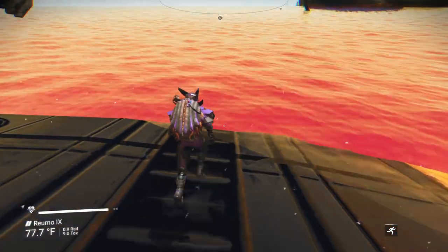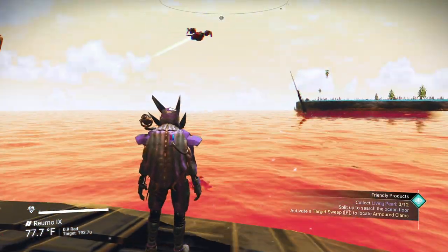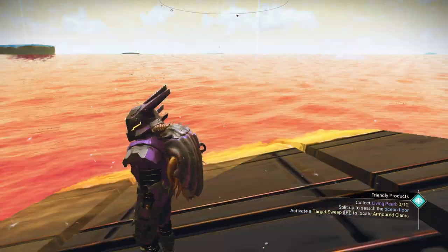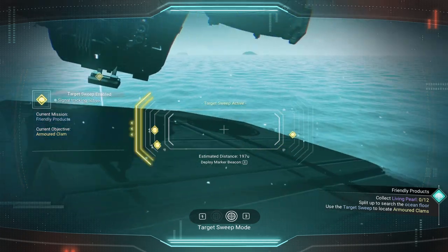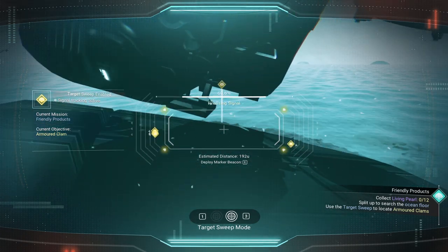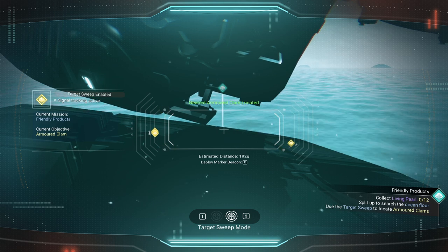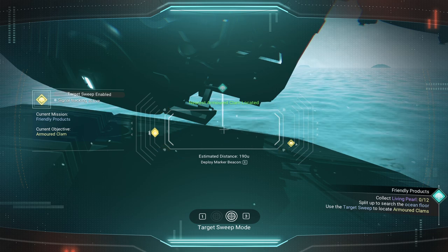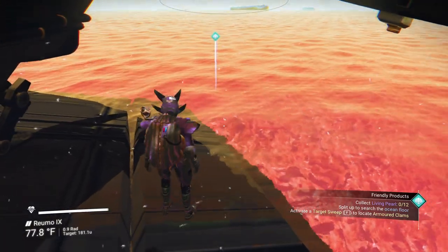It doesn't seem to be directing us toward that spot. Seems like we can go anywhere — it's telling us to go this way. The mission target is an armored clam. You'll notice it now says to collect living pearls instead of hadal cores. Told you it would change it up! So living pearls is what we need instead.